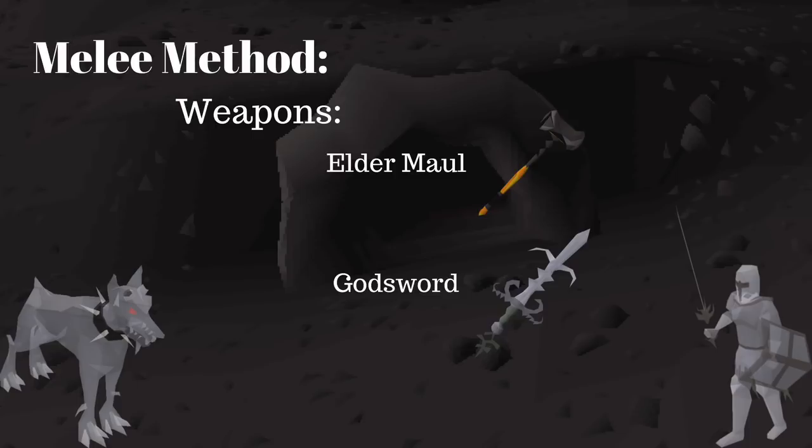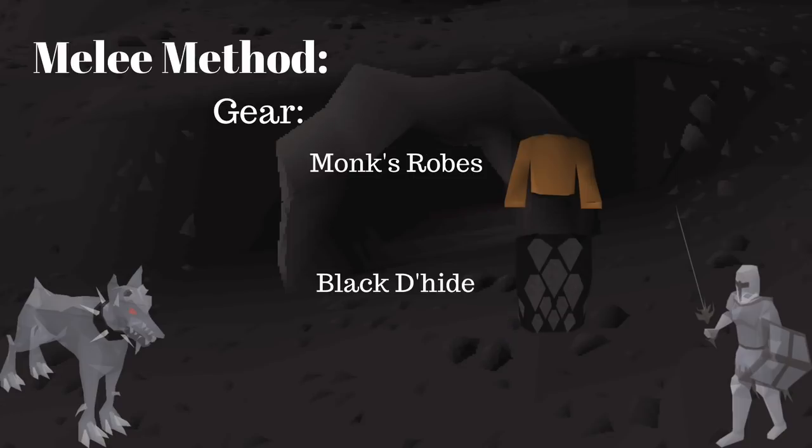I would pick the Bando's Godsword out of all four — its special attack is most useful because it lowers the defense, which can come in quite handy when you're there. For armor, I would either go with Monk's Robe or Dragonhide. Monk's Robe are very cheap and help save Prayer, but you can die easily from PKers as you really don't have any defense bonuses.